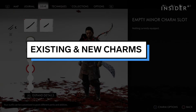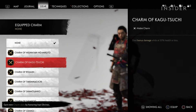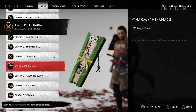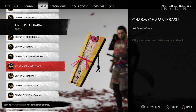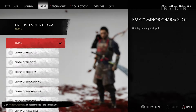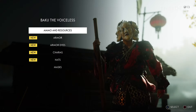When looking through your weapons, you'll notice all the slots are empty. Don't panic — all the charms you've acquired have been unequipped. They're still available in your inventory along with any other charms you've collected from shrines. You'll also be able to buy new and unique charms from the new vendor only available in New Game Plus. Baku the Voiceless, the vendor, is available in the regular story campaign.